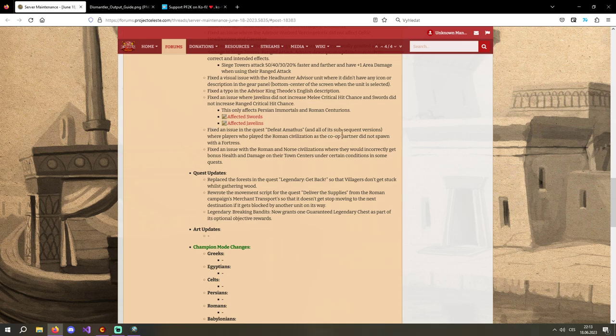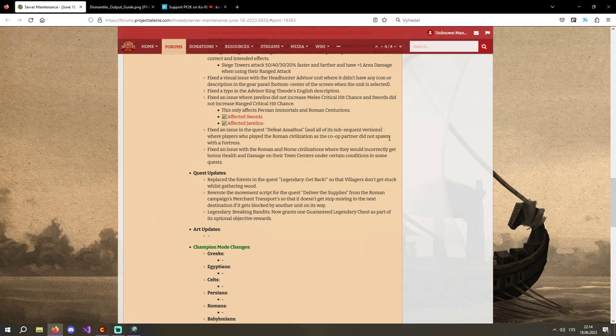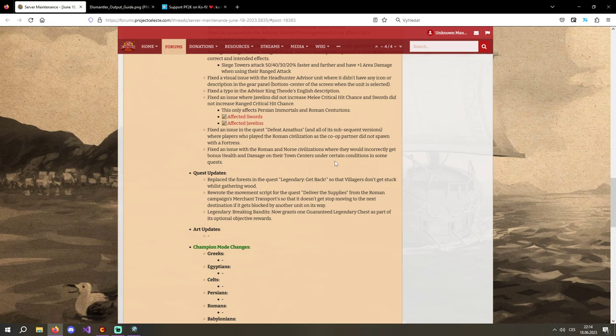Fixed an issue in the quest 'Defeat Amatos' and its subsequent repeatable elite versions where players who played the Roman civilization as the co-partner did not spawn with a fortress. The solution was that pf2k moved the spawning point of the player a little bit, so as Romans you have your fortress now. Also, there may be a similar issue with Marian Norse not spawning a longhouse — pf2k might want to check that.